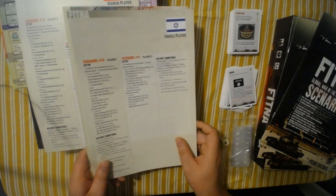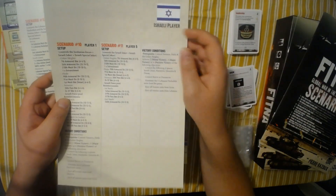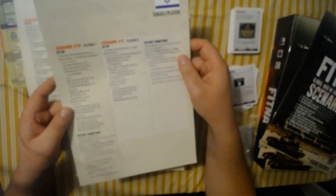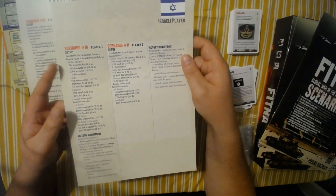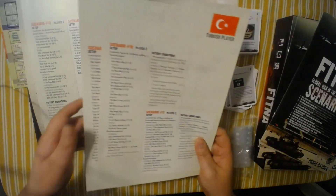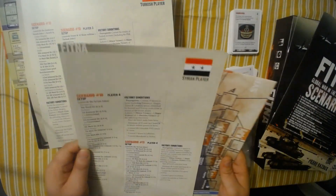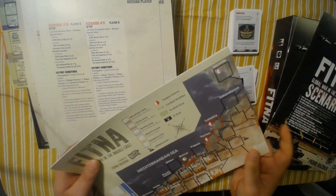And these are also the scenario cards — each card appears to have combat resolution and sequence of play on the back. So each card is for a specific side — in this case, Israel. Those are, I imagine, the scenarios they participate in, and it has their victory conditions on it. So those are handouts for the sides.